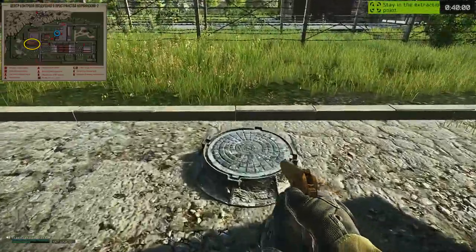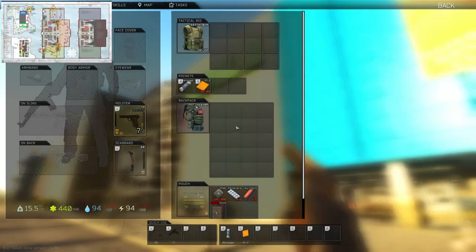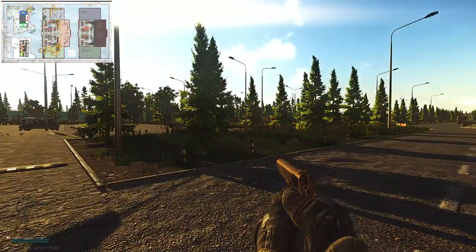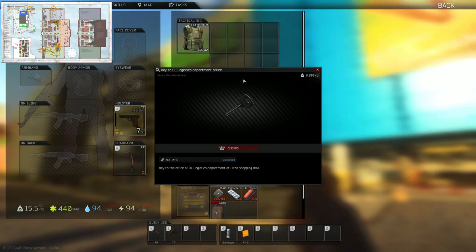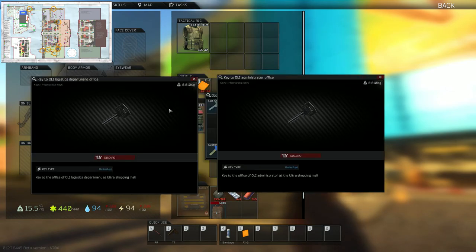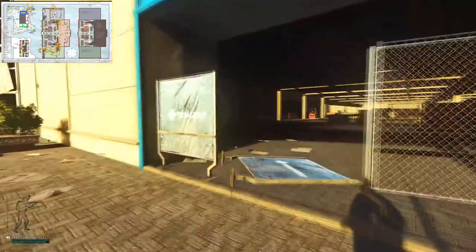Next up we're going to check out Interchange — this is a pretty commonly recommended map, there's just a ton of PCs to check. The more PCs you check the higher the chance. I've definitely found flash drives here, though it can be a pretty dangerous map and takes quite a bit of time, so keep that in mind. We're going to start things off over at Oli. There are two keys I'm going to recommend — they're not required, only adding two extra PCs — that's the Oli administration key and the Oli logistics key.